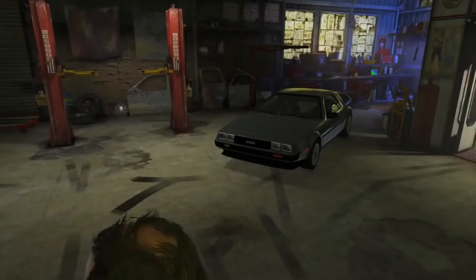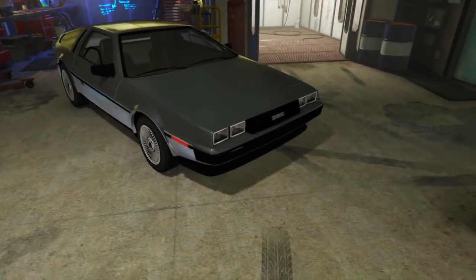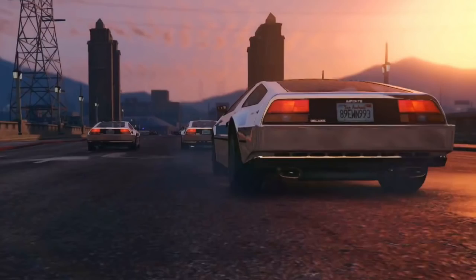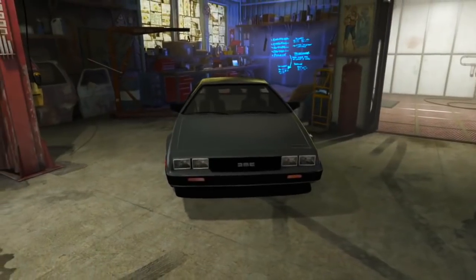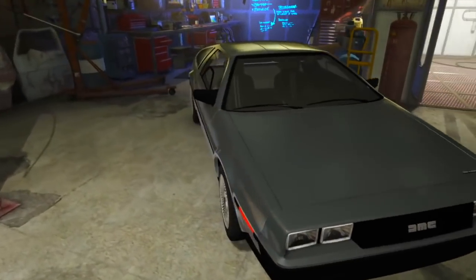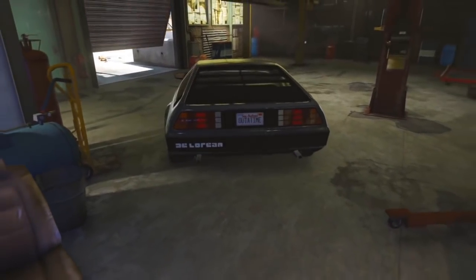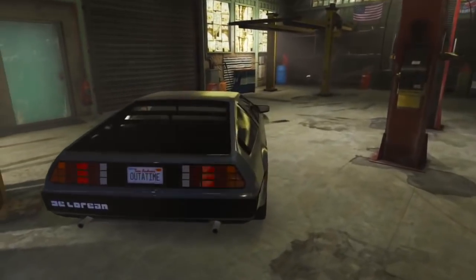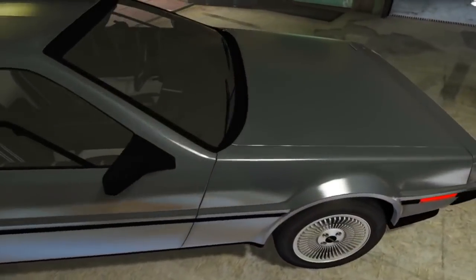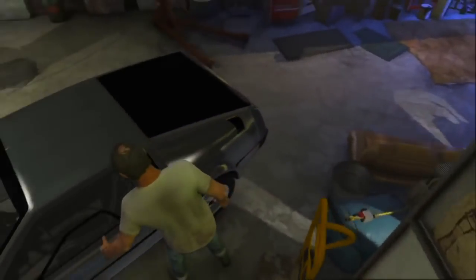After that we have the Imponte Deluxo, which is based off of the DeLorean DMC-12. I am so excited for this vehicle to be added into the game. I think Rockstar is going to make this a sports classic vehicle — not a sports car and not a muscle car. However, I'm not exactly sure how it's going to work when it comes to transforming into the flying missile-shooting option. I wonder if there's going to be a regular Deluxo and then a weaponized upgradable one.